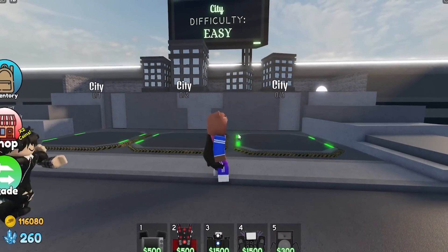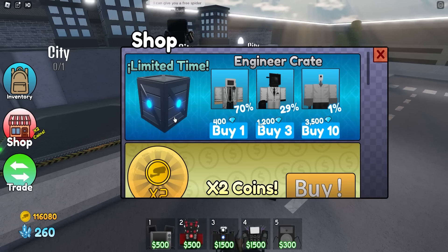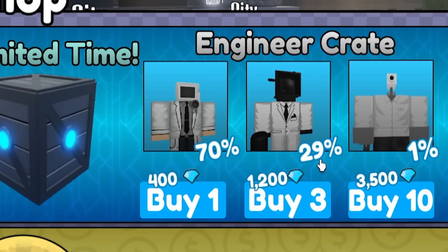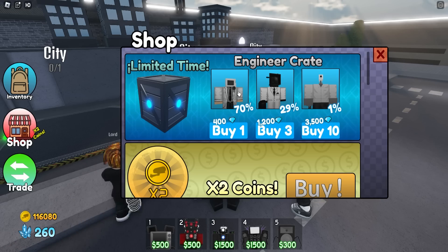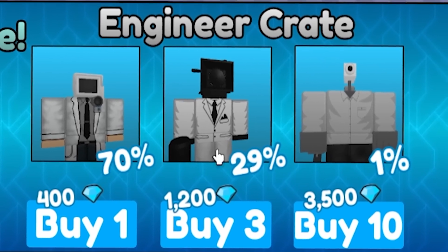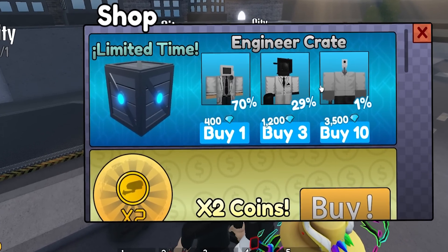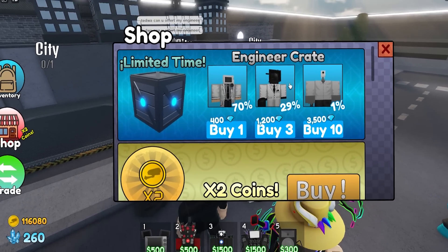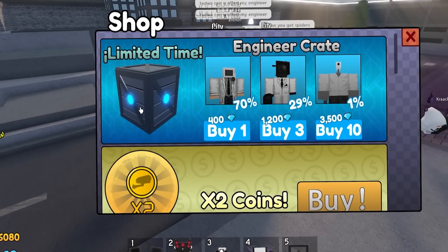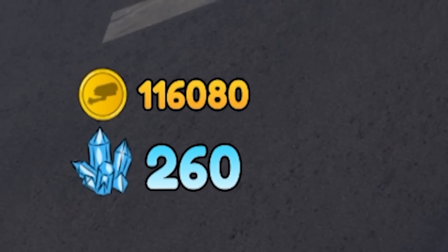Looking at the shop, they changed pretty much everything except one thing — the characters still have Toilet Tower Defense assets. There's the scientist, the medic, the large scientist, and the engineer — they still have the same textures. That kind of sucks. I'm really scared this game might get taken down. I do like the limited time crate though.